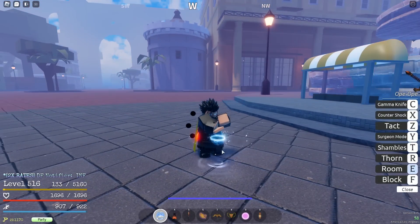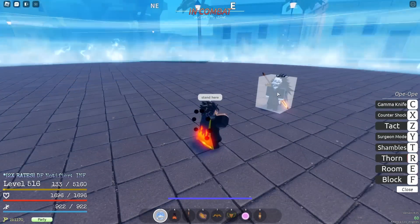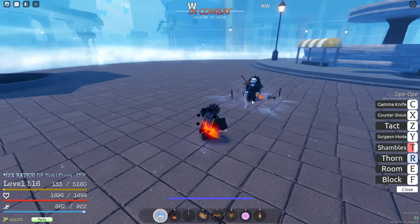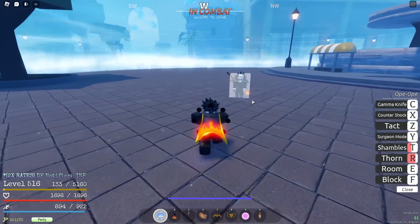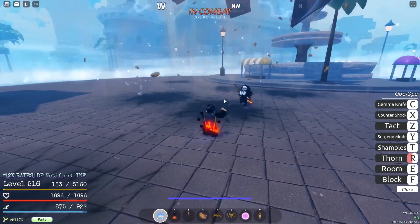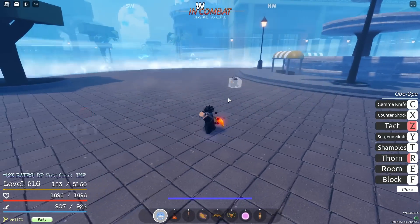Here's the first move — it's just Room. We can hold it down to make it bigger. So first of all, we can swap places with him — Shambles, boom, swap places. The next move is called Thorn. Really, really cool, and I'm pretty sure the longer you hold it, the more damage it does. And now we've got Takt — I summon a bunch of rocks and fire them right down, and look at that damage, bro. That's some nice damage.